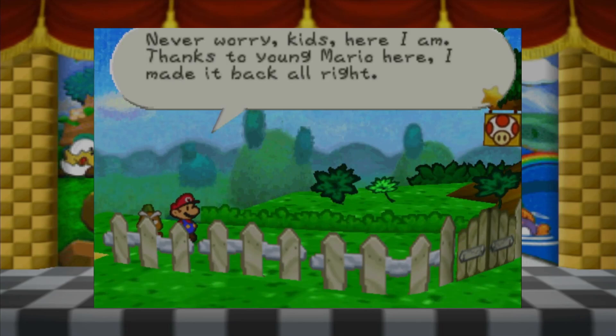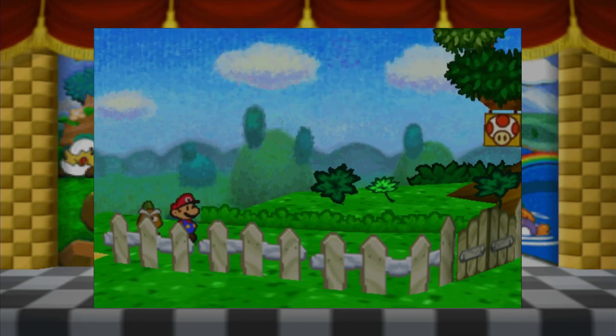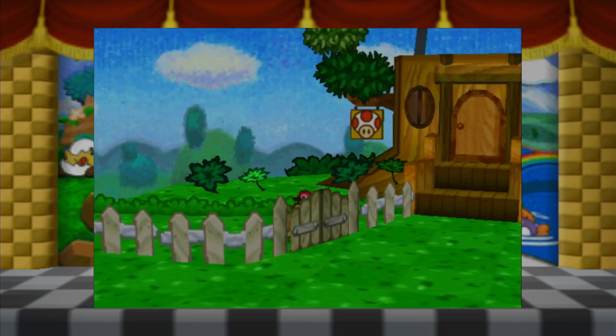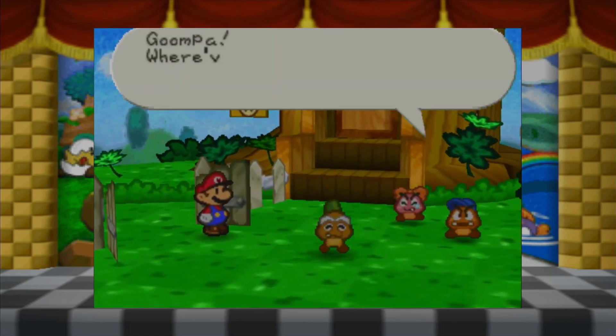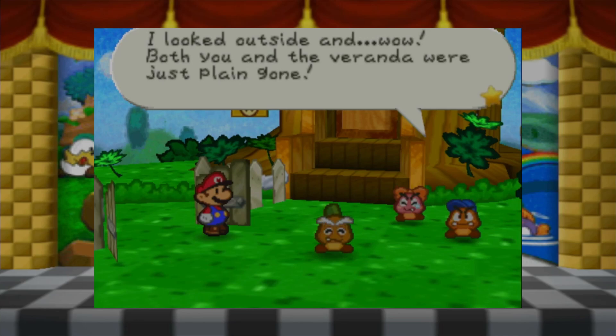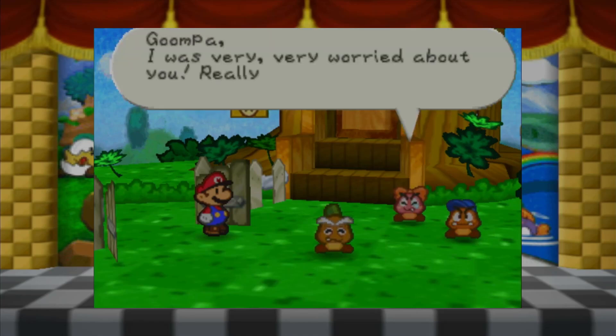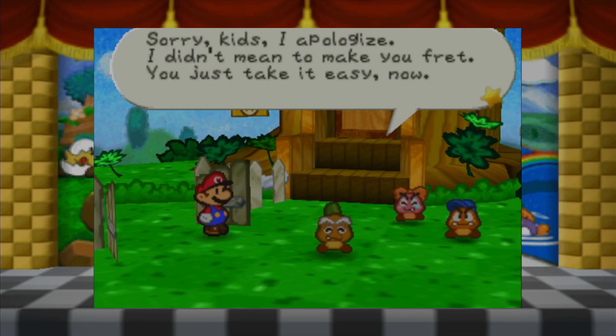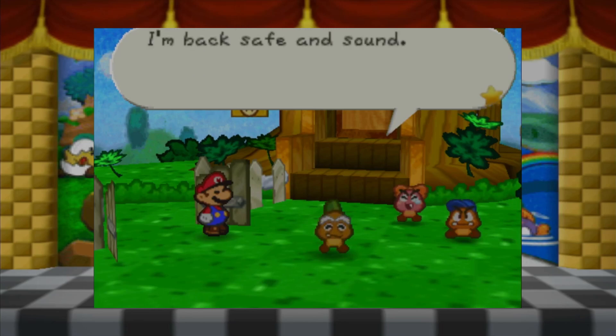Thanks to young Mario here, we made it back. Is that thing locked? Let me open it up for you. Goomba! Goomba! Where have you been? I looked outside - wow, both you and the veranda were just plain gone! Goomba, I was very, very worried about you. Really worried! Sorry kids, I didn't mean to make you fret. You just take it easy now - I'm back safe and sound.